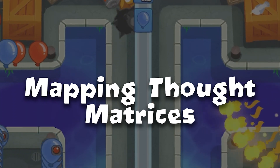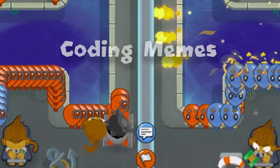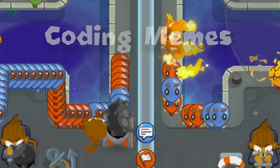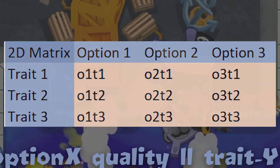Mapping a thought matrix. To introduce the concept of matrices into Battles 2, I'm going to use a thought matrix as an example. A thought matrix is simply a grid or a chart with headings and columns for different ideas, tasks, or topics.